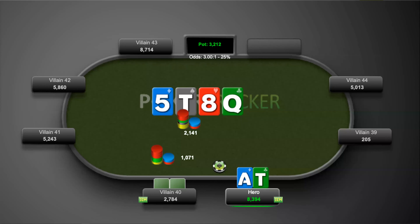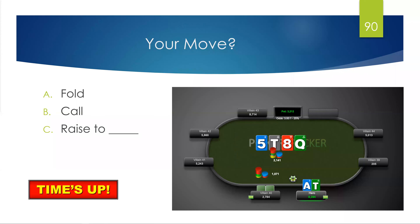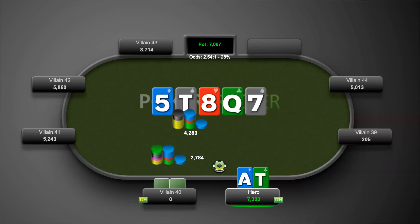The turn is the queen of clubs. Villain 40 bets a little over 1,000 — we call. The river is the seven of spades and he fires again. Fold, call, or raise?